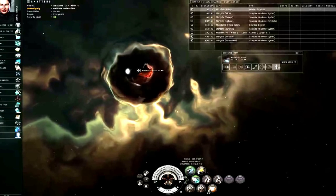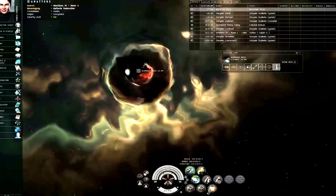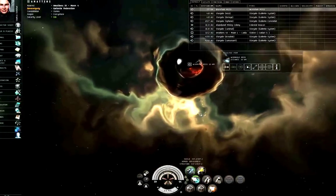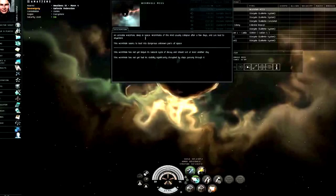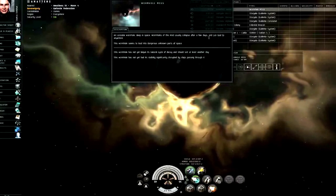Or you can just warp to it, or bookmark it and then warp to it — which is probably the best idea. When you're on grid with a wormhole, you're actually looking at it on overview. Left-click the wormhole, click the show info button, and it says 'an unstable wormhole deep in space. Wormholes of this kind usually collapse after a few days and can lead to anywhere.'